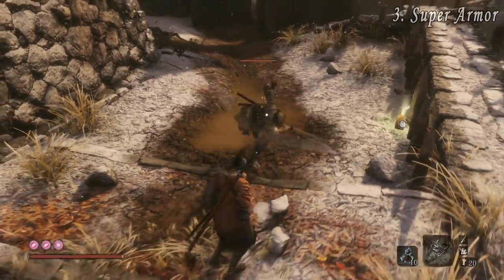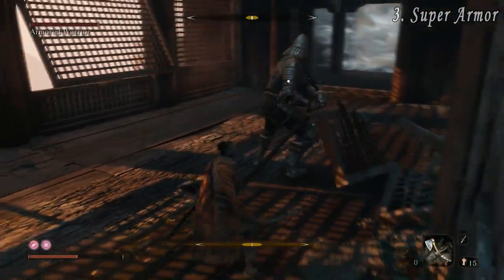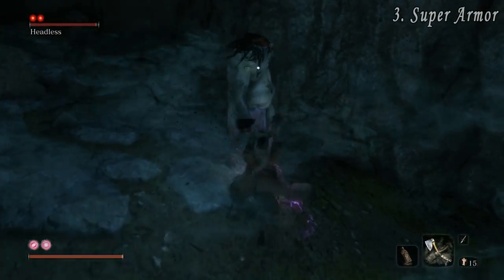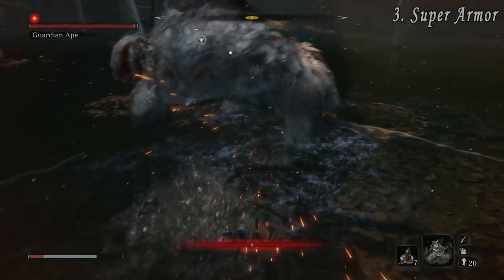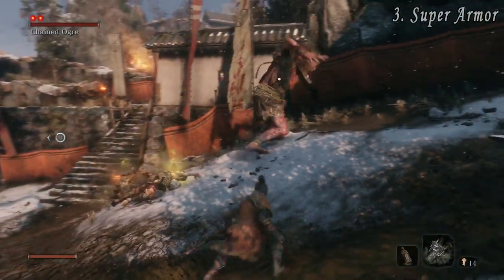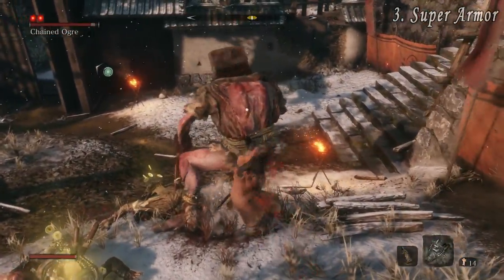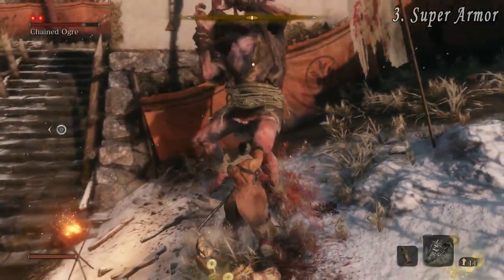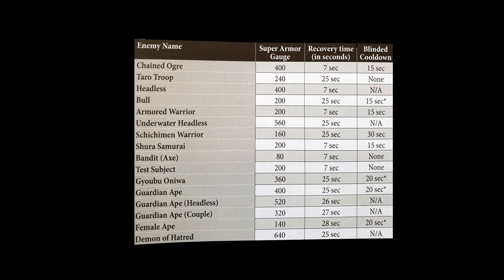At number three we have Super Armored Enemies. Most enemies are briefly stunned when you attack them. The ones that resist these stuns, such as the majority of sub-bosses and bosses, have a hidden gauge called Super Armor. You must reduce this Super Armor bar to zero before they will be stunned. Some enemies always have higher bars than others. The Ogre has a Super Armor value of 400. As a thrust attack does 80 Super Armor damage per hit, it will take five thrust attacks to reduce the bar to zero. If you wait too long between attacks, the Super Armor gauge will refill and you'll have to start again.